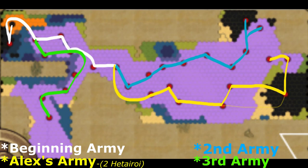Here's the map that explains the route that each army takes. The white is your beginning army. Once you reach Arbella, Alexander separates from the rest of the army with his Hetairoi and heads towards Susa, as shown in yellow. The main army heads up north all the way to Murakanda. The green army is your third army and the first city it's going to take out is Halicarnassus, and then from there it heads towards Egypt.